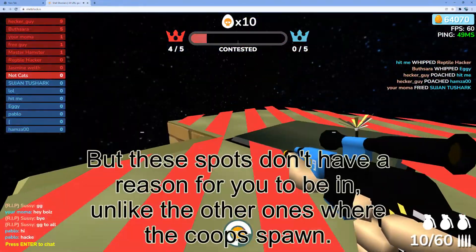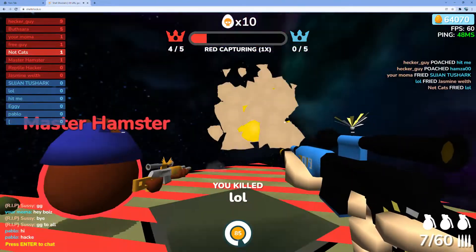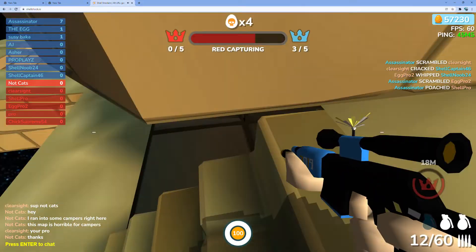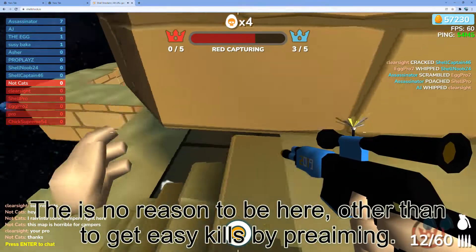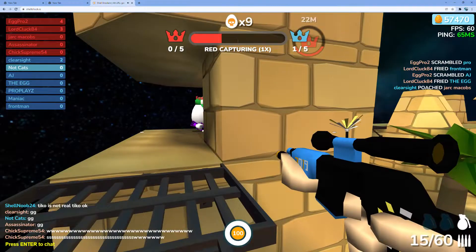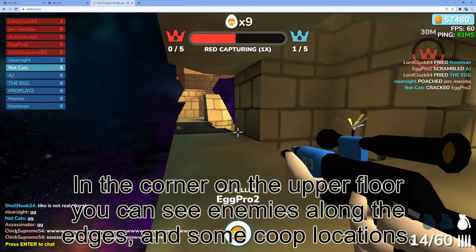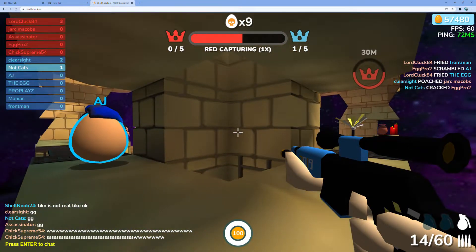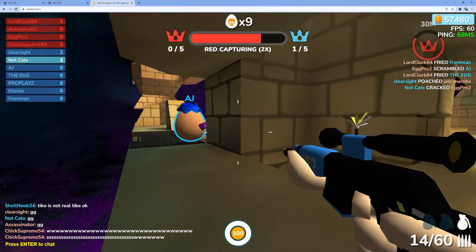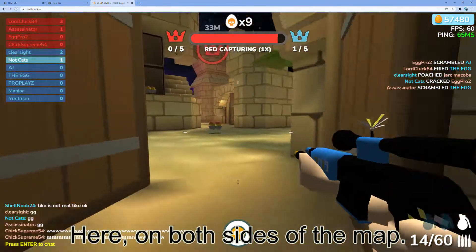I recently discovered there are more camping spots on the map than I thought. These spots don't have a reason for you to be in, unlike the others where the coops spawn. Right under the main tower is an absolutely disgusting camping spot — no reason to be here other than to get easy kills by pre-aiming. Please don't camp here. In the corner of the upper floor you can see enemies along the edges and some coop locations, and you can't get snuck up on here. And another strong camping spot where you can't get snuck up on — right here, on both sides of the map.